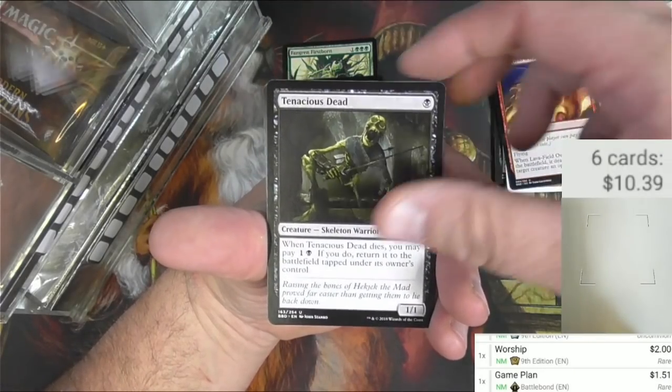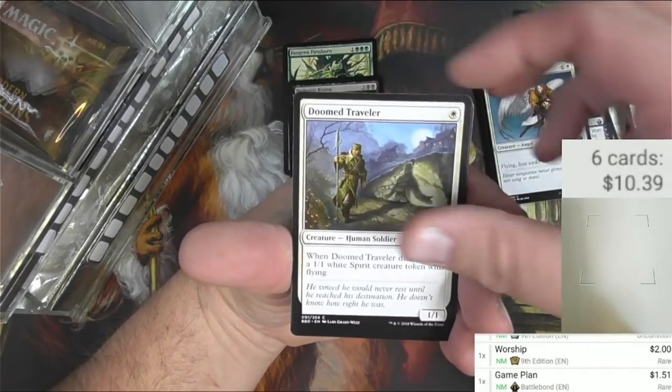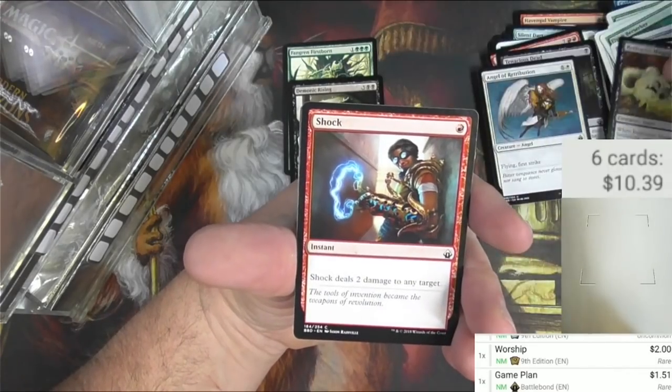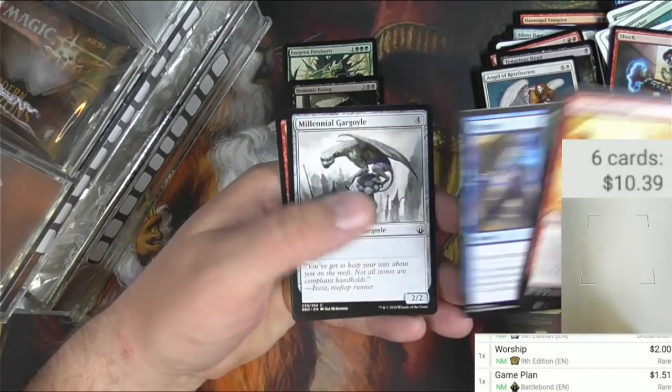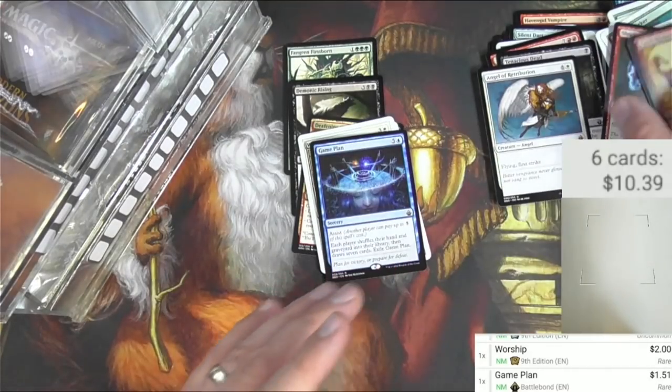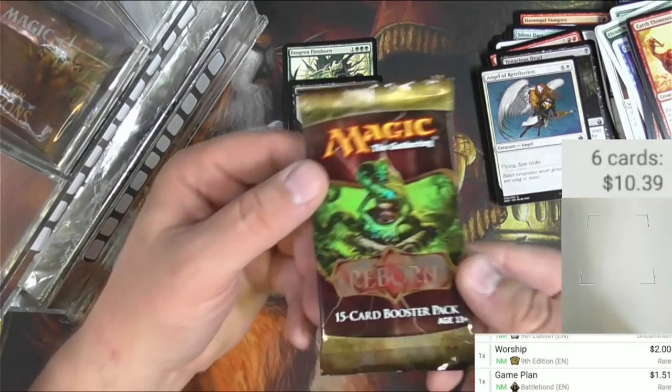Also got Lava Field Overlord, Tenacious Dead, Angel of Retribution, Sunscorch Traveler, Maggot, Shock Elemental, Combo Attack, and some other commons. Next set is Alara Reborn.